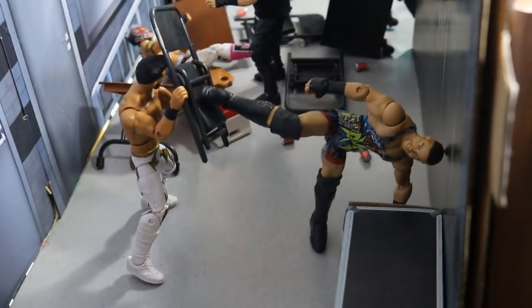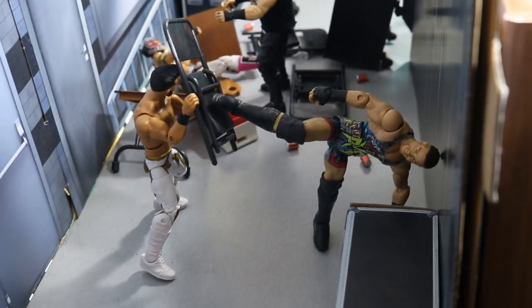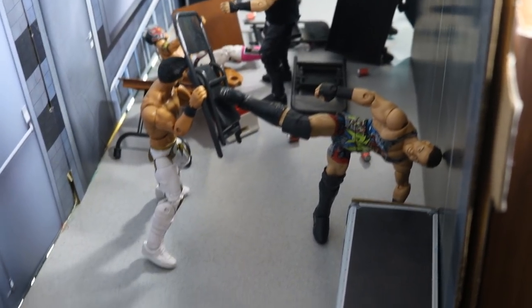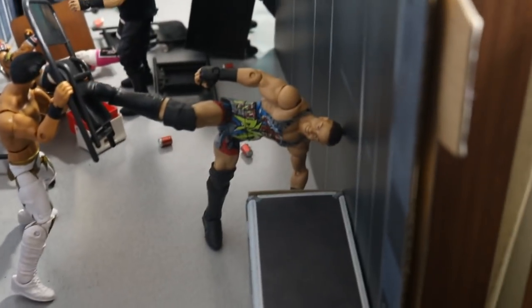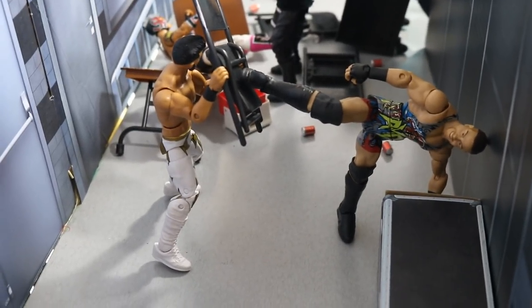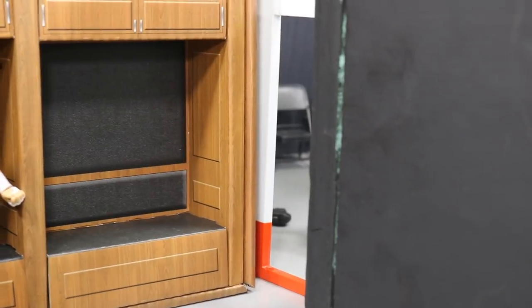At the end of the hallway right here we have RVD, and he has Vandaminator'd the NXT Champion Sami Zayn — I picked him just because he can easily hold a chair, he's got Sincara hands on there so he can hold that chair easily. Yeah, Vandaminator straight to the skull.